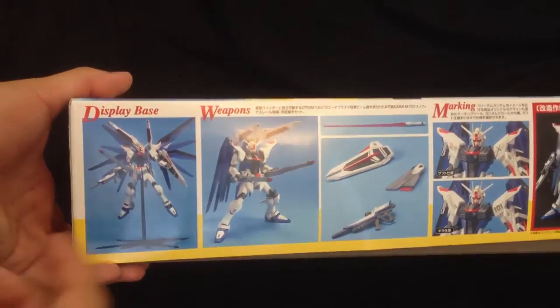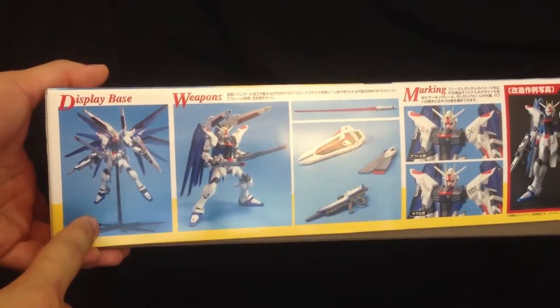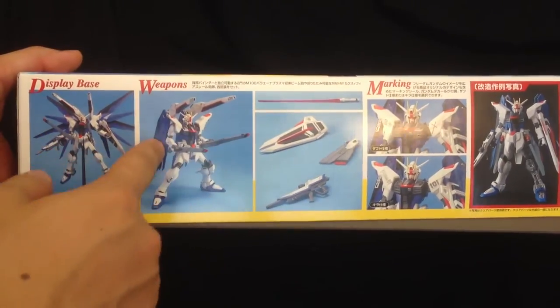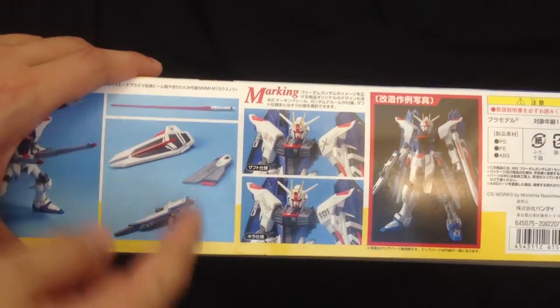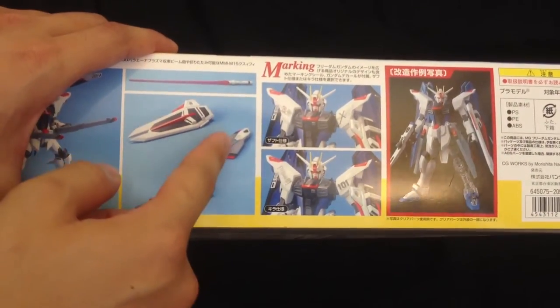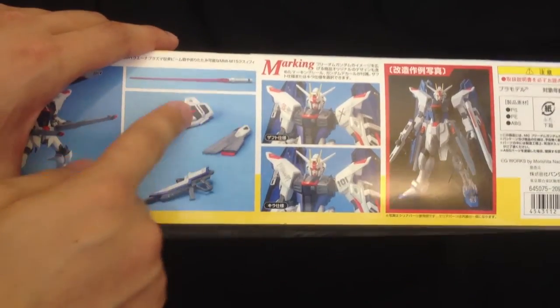Over here we see how the kit comes with a display base, how it can actually house all of its different weapons, or use all of its weapons. We also see the weapons here. We have the beam saber, the beam rifle, the rail cannon, and also the shield.